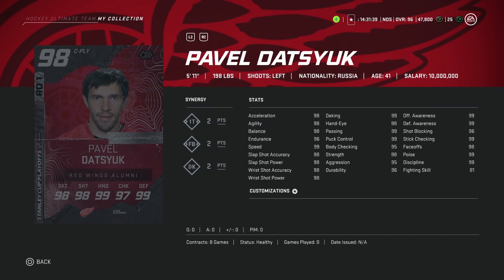Another one that had Master Set potential is the 98 Pavel Datsyuk — basically 98 across the board. This is one of the best cards in the game. He is a little bit smaller, so that's the only knock on him. Nothing wrong with a 99 overall basically everything. He can play center, he can play wing — it doesn't matter. A really, really fun card to use. This would be one of the better ones to grab just from a fun standpoint. It's Pavel Datsyuk.